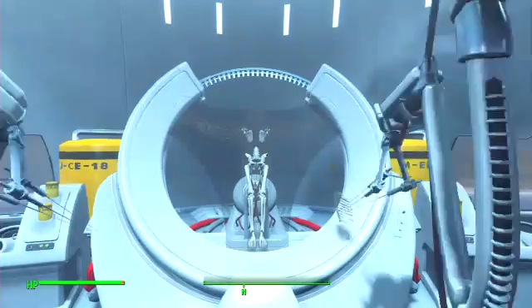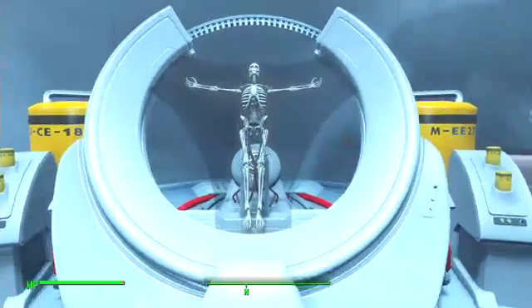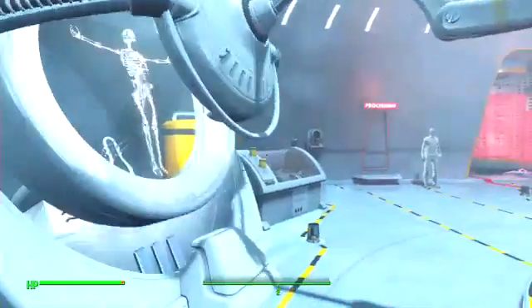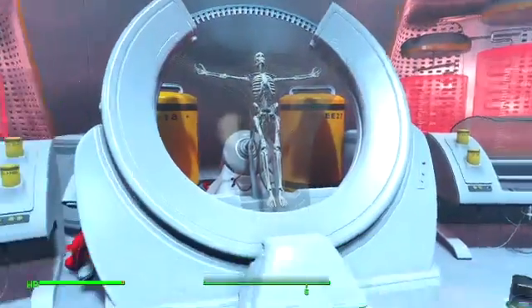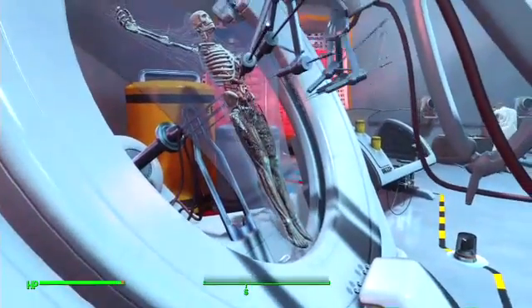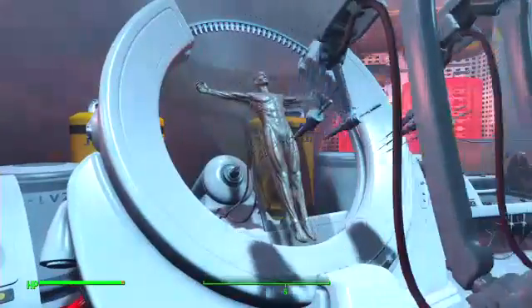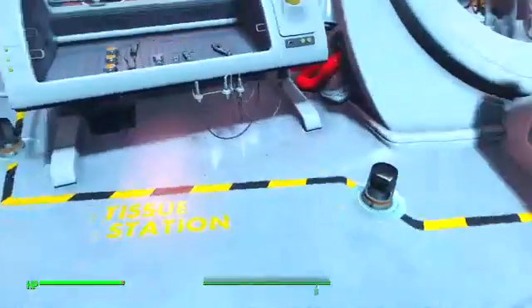Now they're putting together the skeleton. I didn't know this was how synths were made — they're assembled in a lab. Strangely, the only organ they put in is the heart and some blood vessels. Now we're getting to — I can't remember what they call it — the synth assembly stations. This is the muscle section where they attach the muscles, and they're done. Now this is the tissue station.